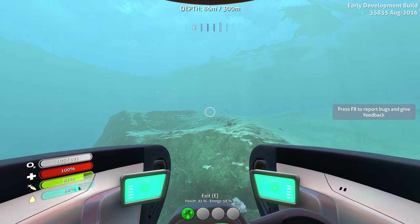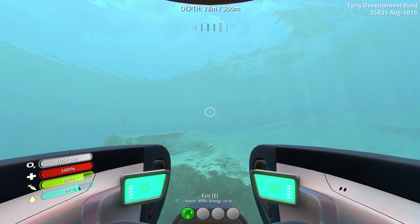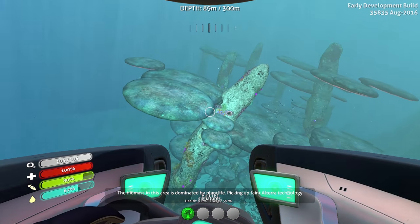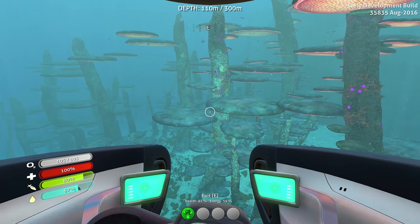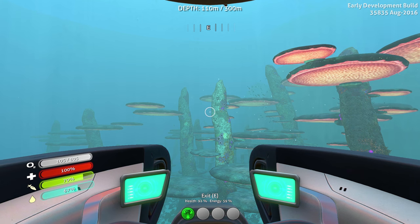Welcome back everybody to Subnautica. I'm IGP, and today we are going to be doing what you guys have been requesting like crazy — explore the all-new and updated Aurora. The Aurora has been overhauled as far as the interior goes. After it explodes, you have access to more than just the engine room. There's all different types of rooms, PDAs, info, and possibly fragments to the exosuit, or so you guys say. The exosuit fragments may have spawned in a lava biome, but it may have changed. Maybe getting into the Aurora into that room will allow us to get the exosuit.